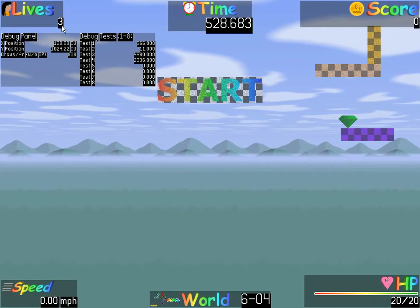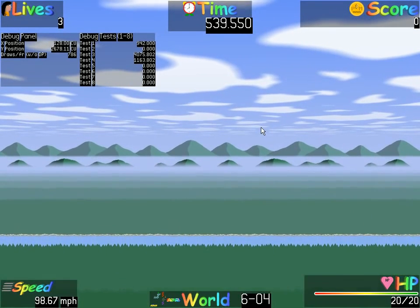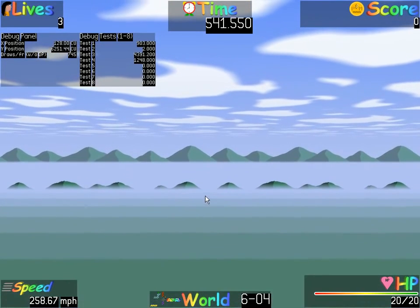You lose a life and have to start the level again. The fallout point was 1536 before; now it's 1024. But that's pretty much the only real difference here, aside from the extra scenery layers.